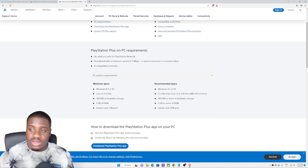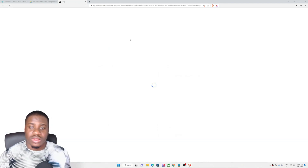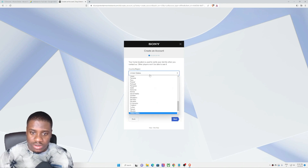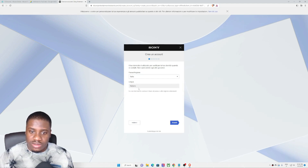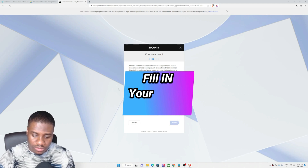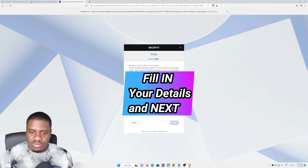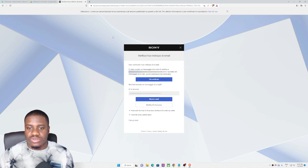Now let's quickly go ahead and register with PlayStation. You'll see 'Sign In' at the top right-hand side. Click sign in and then click on 'Create New Account.' Select your country or region — I'm currently in Italy so I'll select Italy, language italiana, and click Avanti. Now let's enter our email address to get started.